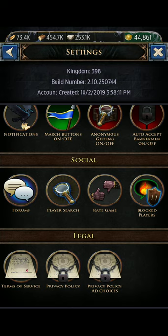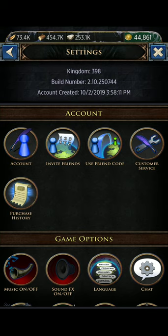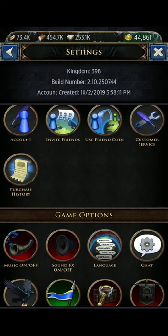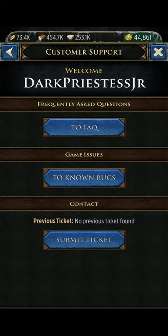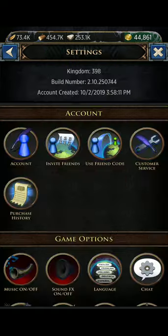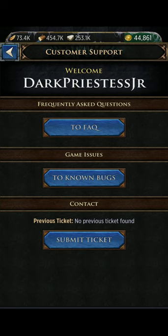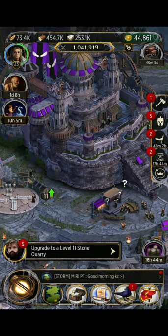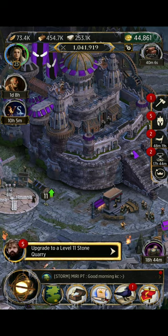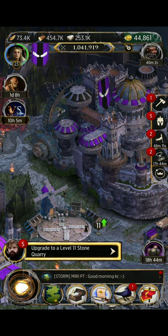There are also your Terms of Service and Privacy Policies. That's basically the overview of your settings. Aside from the Customer Service building in your keep where you can submit tickets, you can also click Customer Service from the settings menu and get the same options. Hope that helped — have a good night!